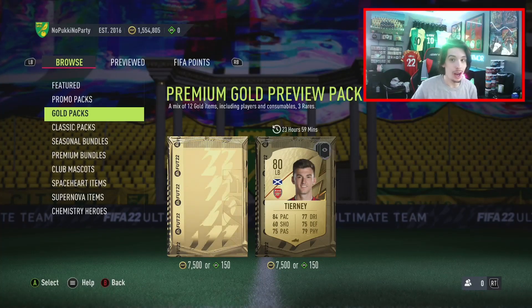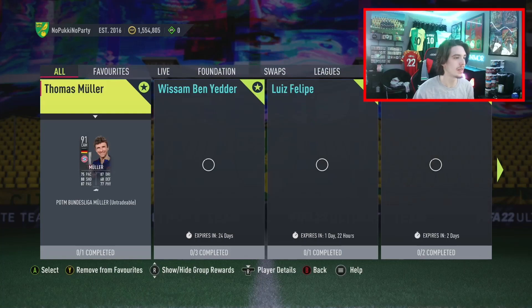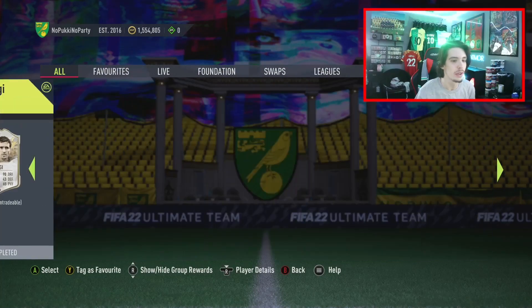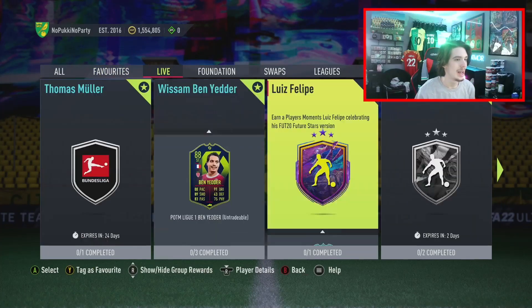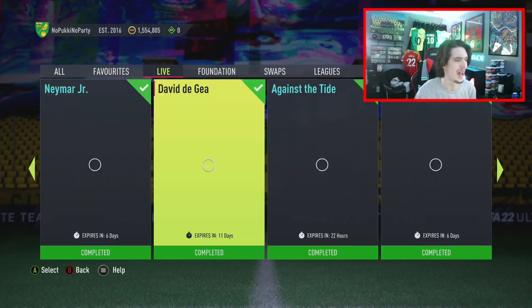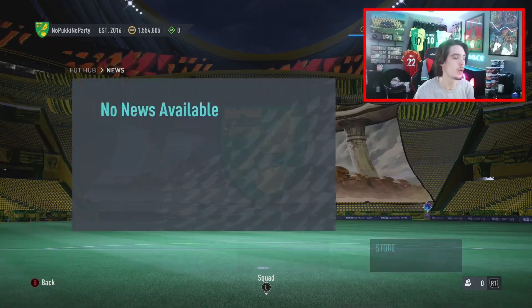Onto the SBCs. I'm currently looking at Footbin and it doesn't look like we have any new SBCs. That's the first time in a while we don't have anything - not even a pack SBC. Sunday content is usually very, very good. This is probably the worst Sunday content we've had all year. Nothing in SBCs, but we do have the mini release, which is a plus. Let's go ahead and take a look at that.